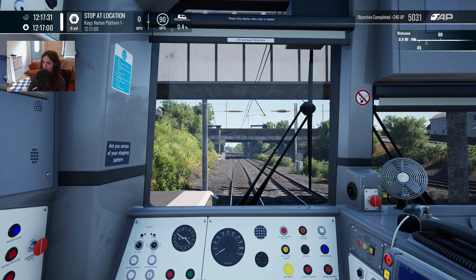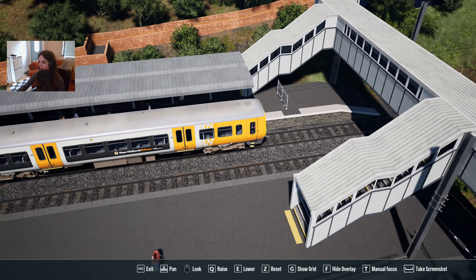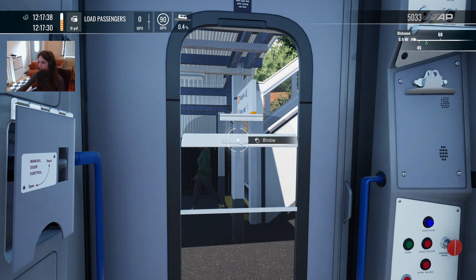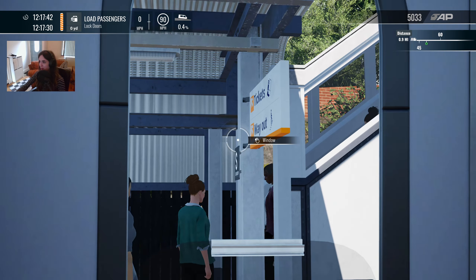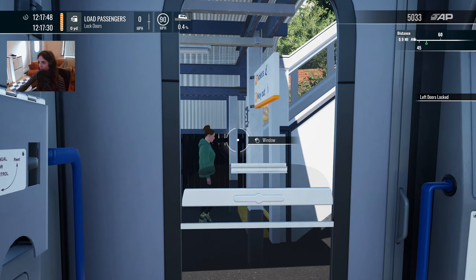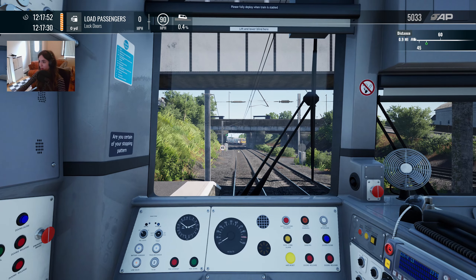That's photo mode - didn't want that. There we go. I'm at the S-car marker, that is beautiful. It is right in the middle of my window, which is exactly where it wants to be. So in part two, when we get to see my stopping accuracy for every station, I'm going to look at King's Norton - that should be something like 0.05 yards.